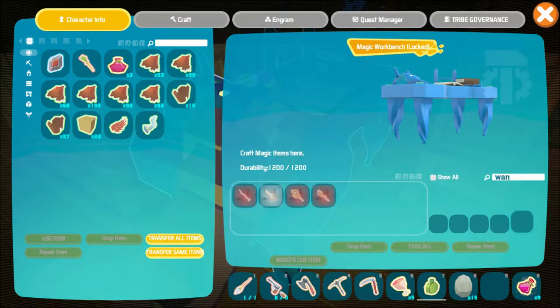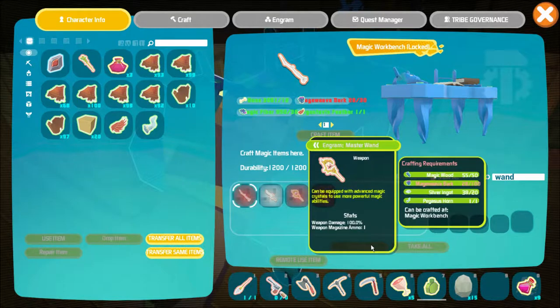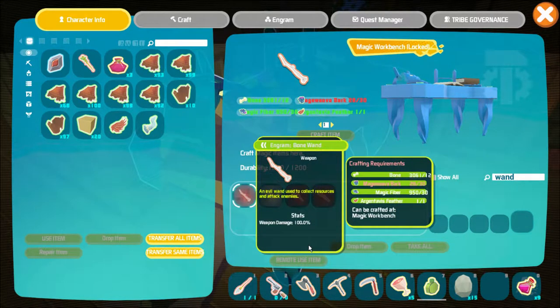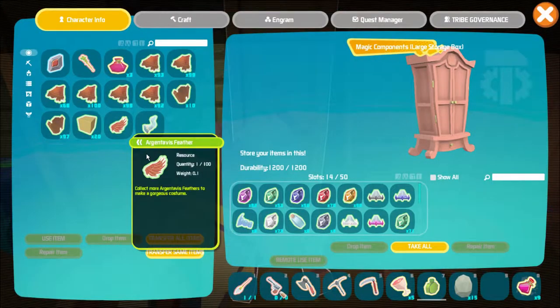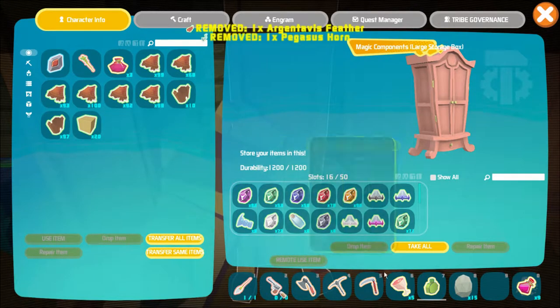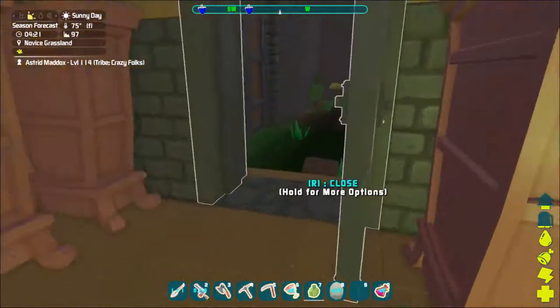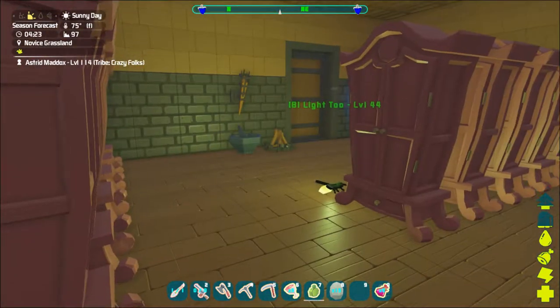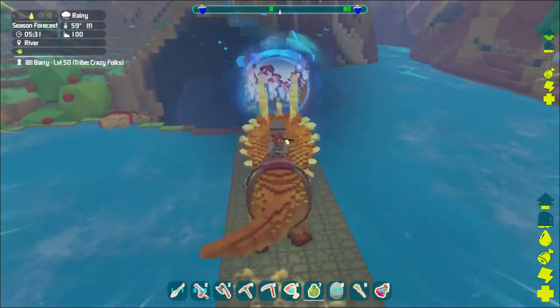I need to go get more bark now. Looking at the wand ingredients: I'm going to use the argy feather one. The bone wand just needs magic fiber. I'll add the argy feather and the pegasus horn to my ingredients. I meant pegasus of course, not unicorn. I need to go get more bark from the magic area, and I should actually take the trike to experiment whether it will harvest bark or if I need to do it by hand. Taking the trike into magic lands - recording this in case something bad happens.